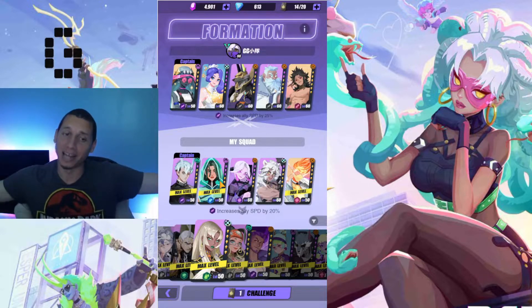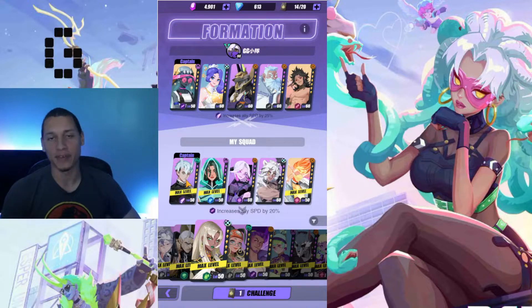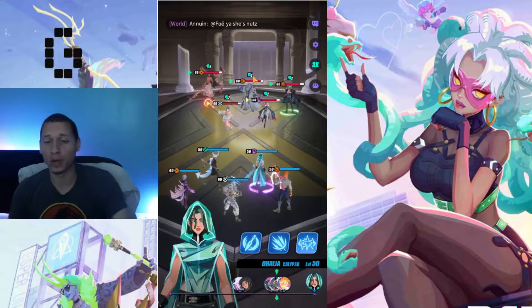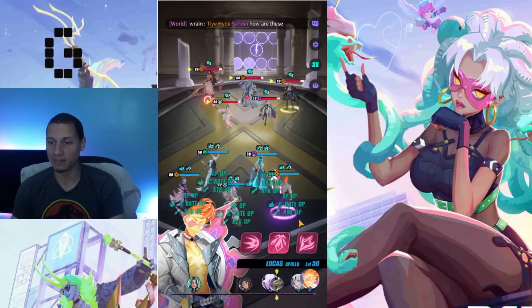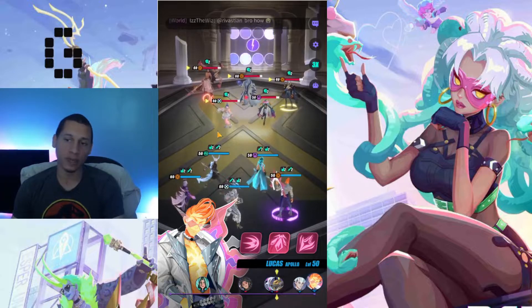I'm going with my classic cleave team, using Long Mian as captain to take advantage of that 20% speed boost. The question is always: can we outspeed? Of course we can — look at that gap! Dahlia pushes my team up and we're going for the cleave.